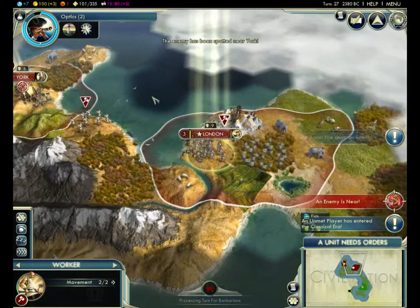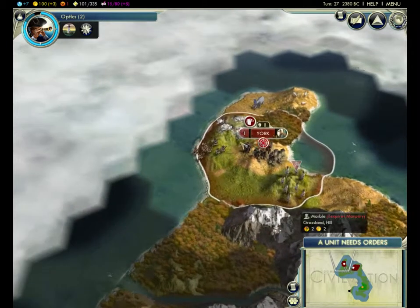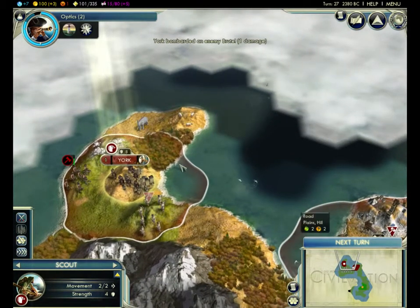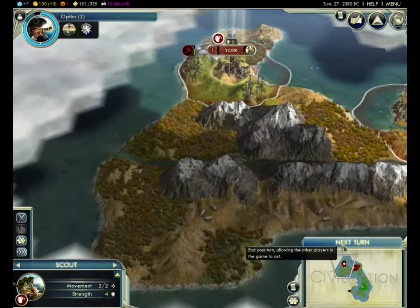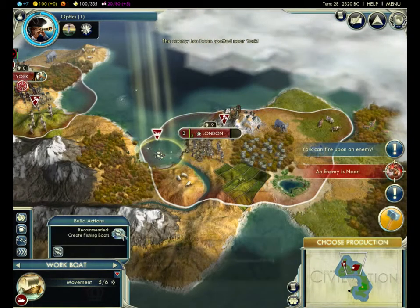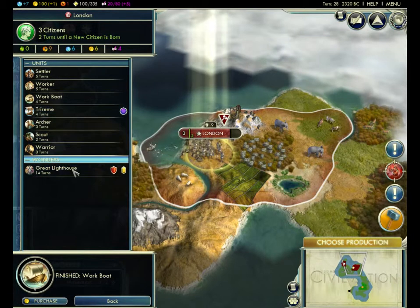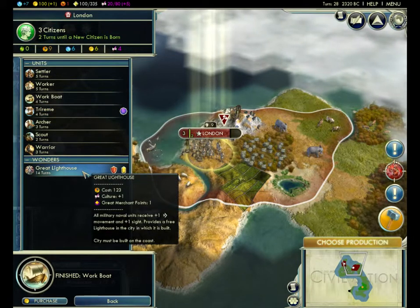Another player entered the Classical Era. We're gonna end this episode in about two more turns. We got the workboat, which lets us do this — bam, now we have more food there and we'll start going faster. We can build a Trireme now but I'm not going to worry about that yet. I doubt anyone else has the ability to do sea travel. We're going to focus on getting ready for sea travel and then eventually just go bam.